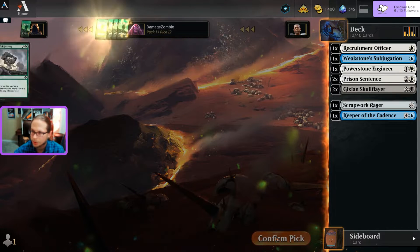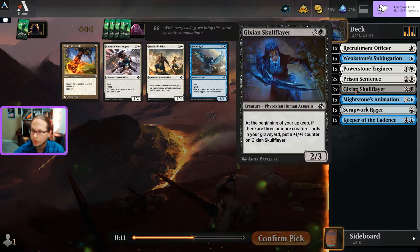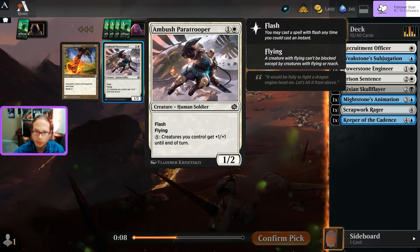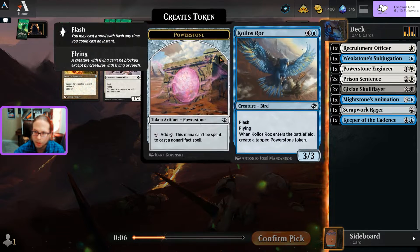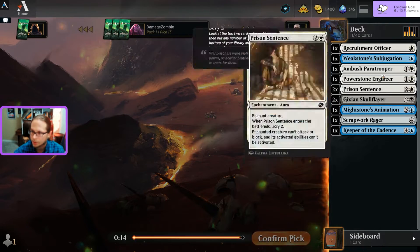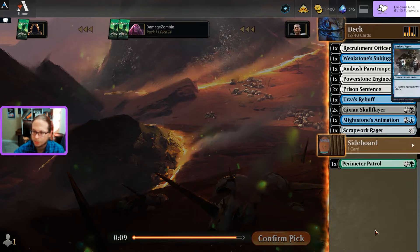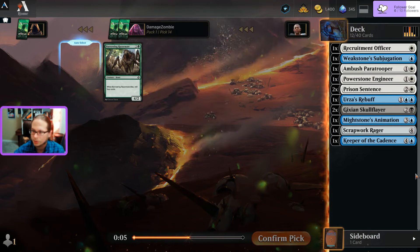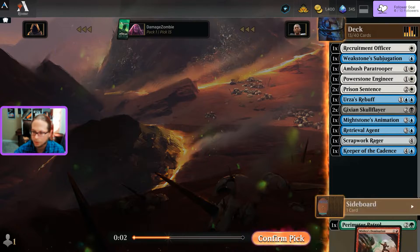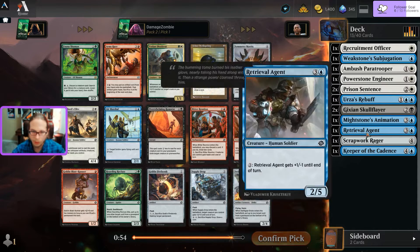Going with the Subjugation or the Animation - not seeing a whole lot of black here, so that's drying up quick. Seeing some late white, maybe I'm not thinking about that strongly enough. Counter a spell - sack an artifact to create two mana. Another blue creature. Got a glitch and can't see what I'm looking at. Mishra's Domination to the sideboard. That went completely differently than I thought - blue and white.